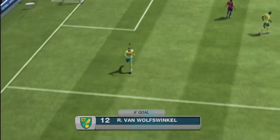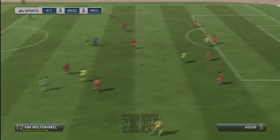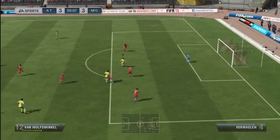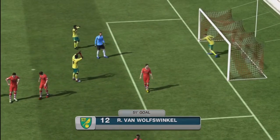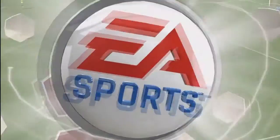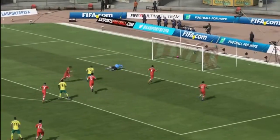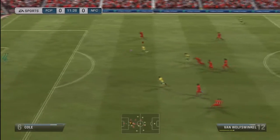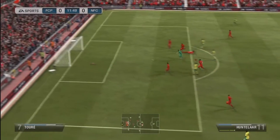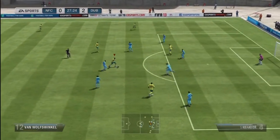He's also got very good attack positioning — you can see a great run there and a great chip over the keeper. If you've got a pacey winger, like I had Lukaku and Elia who are very quick, you can just run down with them, put the ball in, and van Volswinkel will be there because of his great attacking positioning. He's a very good player. He is so cheap as well, so I do highly recommend him.